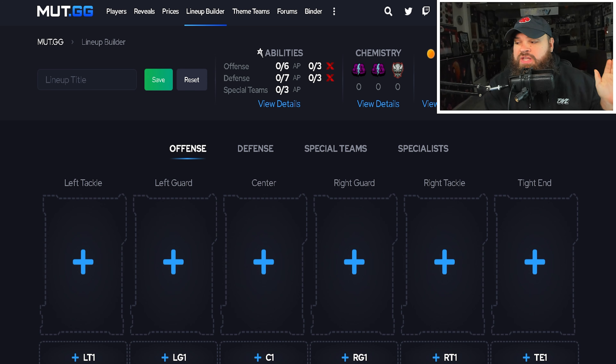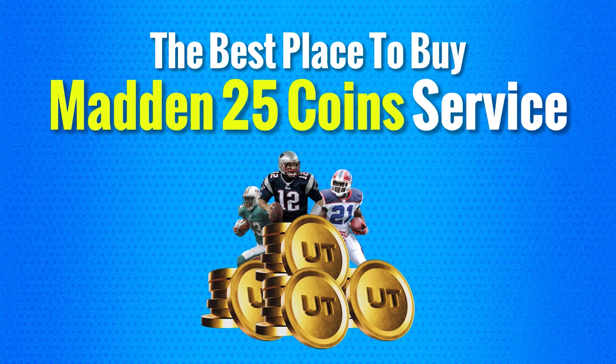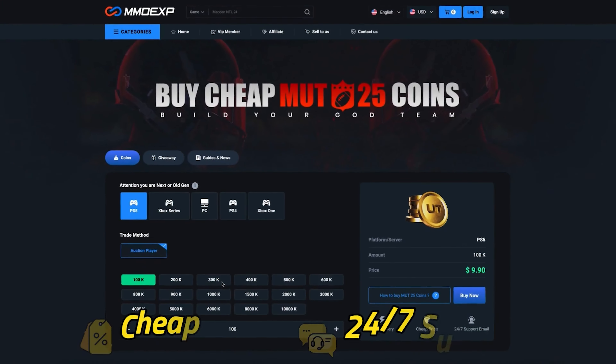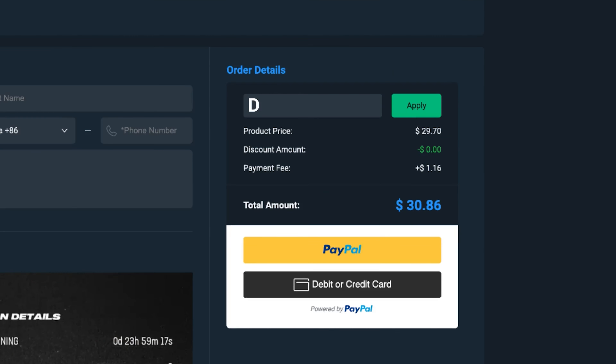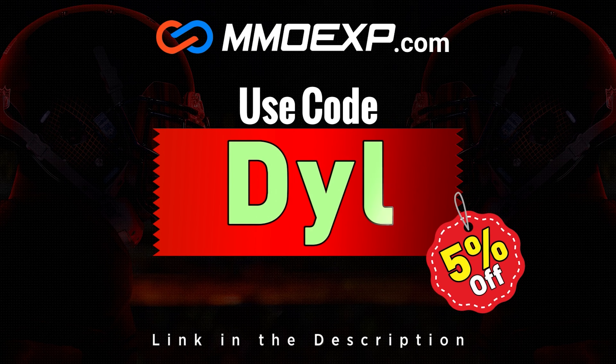We're back with another Madden video. We did just update this a couple weeks ago but it's time to talk about the budget cards again. Before we get into today's video, I want to talk about our sponsor real quick — mmoexp.com. If you guys want an alternative to buying packs, consider buying coins at mmoexp and make sure to use code 'dilla' at checkout for five percent off your order.